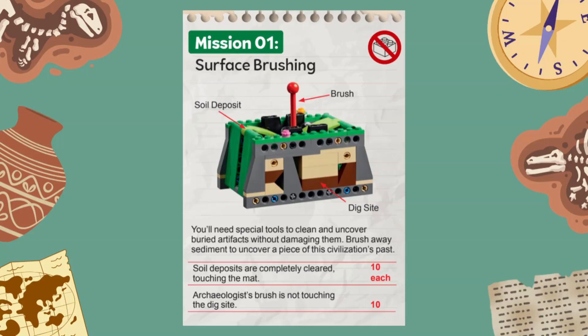Another 10 points can be scored if the brush is completely removed from the dig site, meaning no parts of the brush must touch the mission model at the end of the match. All parts of this mission are scored independently, so you don't have to push the side panels down to score the brush points, for example, and you get points even if you only clear one of the soil deposits. Note that there is an equipment constraint: no equipment like an attachment or helper jig is allowed to touch the mission model at the end of the match.